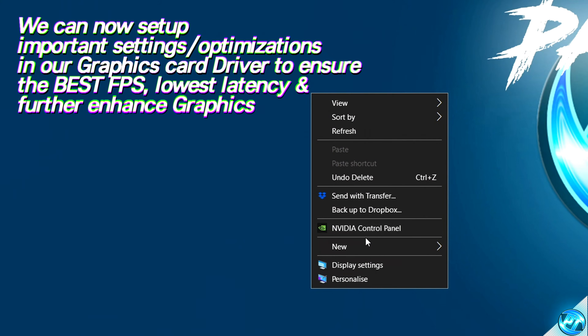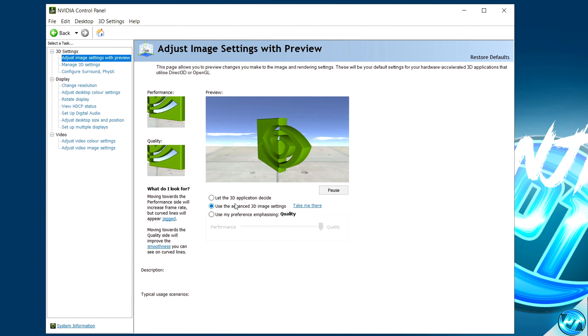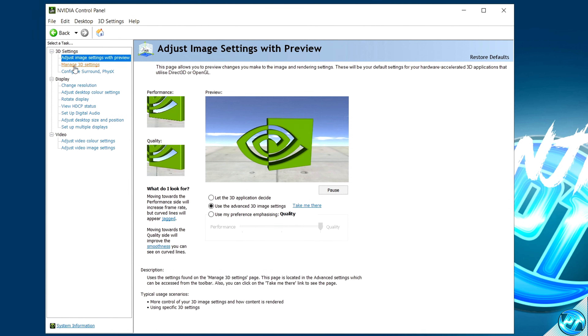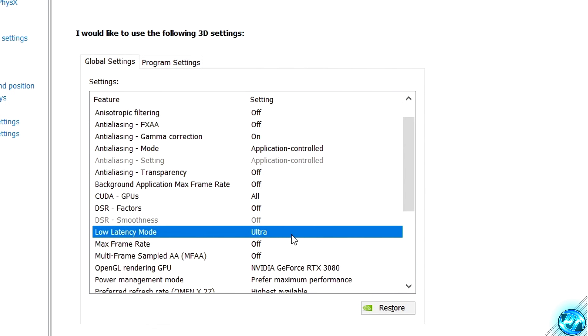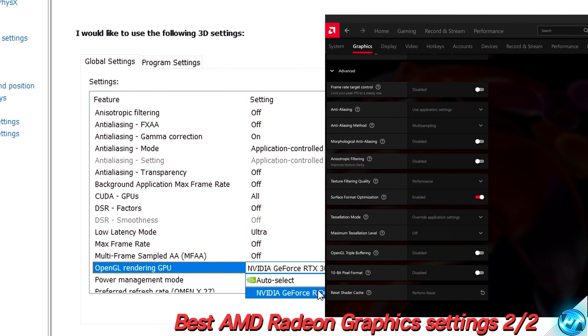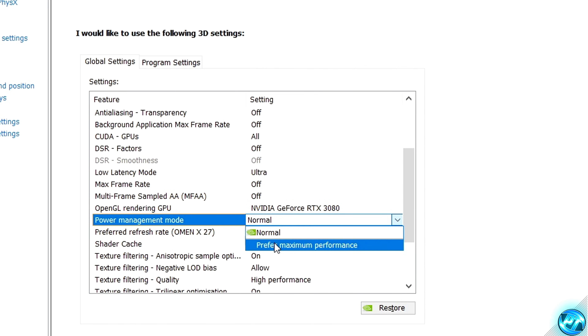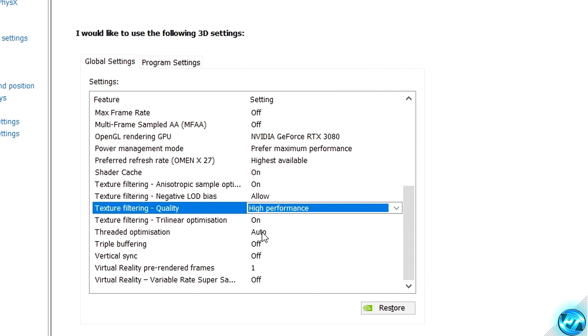Right-click on your desktop and open up the NVIDIA control panel or AMD Radeon settings panel. For NVIDIA users, start by going to adjust image settings with preview, ensure the middle option is selected, and press apply. Then go to manage 3D settings. Key options to look for: set low latency mode to ultra; navigate to OpenGL rendering GPU and select your installed GPU; set power management mode to prefer maximum performance; set preferred refresh rate to highest available; shader cache on; texture filtering quality set to high performance; and leave threaded optimization set to auto. Press apply on the bottom right.